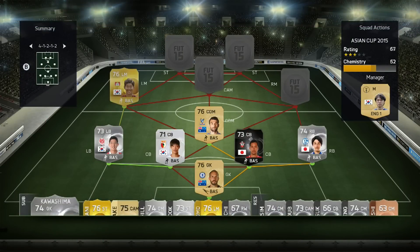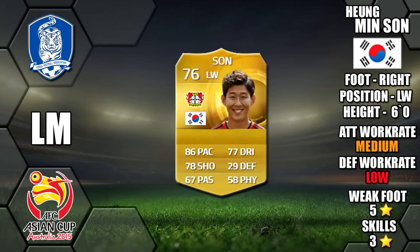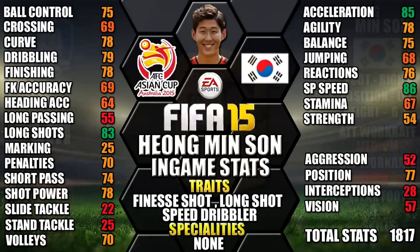At left midfield we have Min Son of Korea. He's left footed, six foot tall, has medium-low work rates, a five star weak foot and three star skills. His standout in-game stats are his 86 sprint speed, 85 acceleration, 83 long shot, 79 dribbling and 78 agility. He also has the finesse shot, long shot and speed dribbler traits.